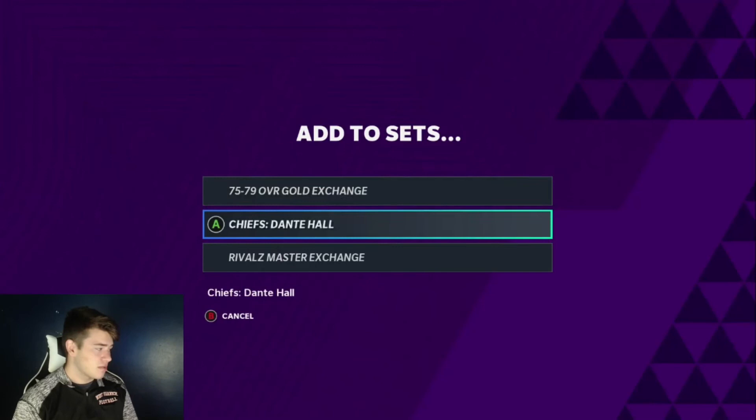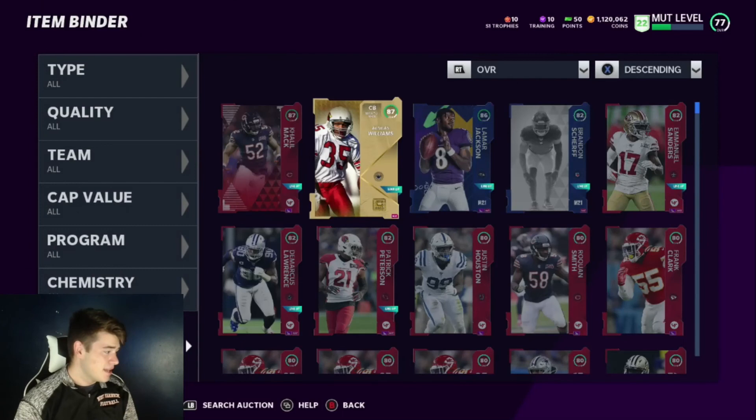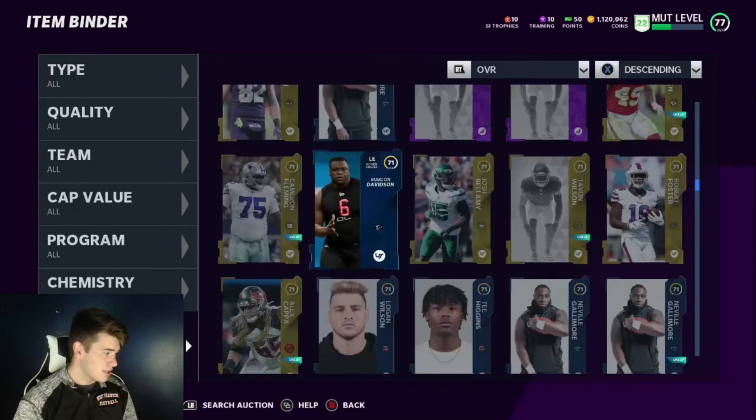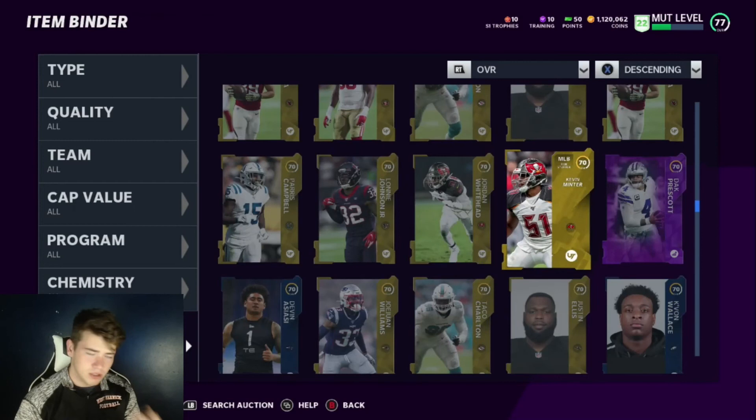This last thing — it might not even be a method, you guys might already know — but make sure you're checking your binder to see if you have any silvers or anything you could put into these sets. Look at all these low overall golds you might not realize you pulled in your pre-order packs. You could go and put these into the exchange sets if they don't go directly into the actual team builder sets.